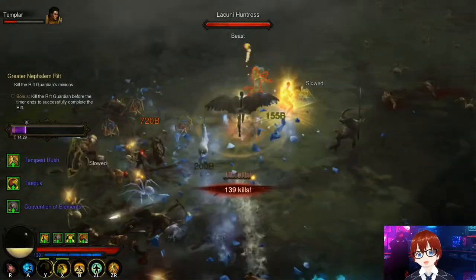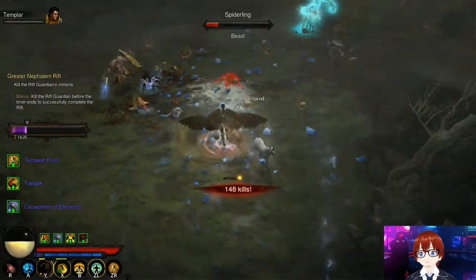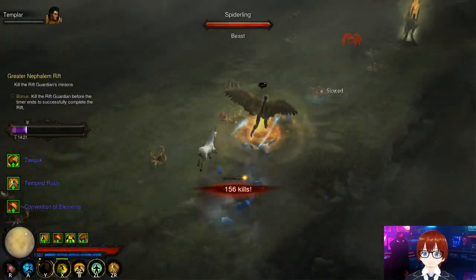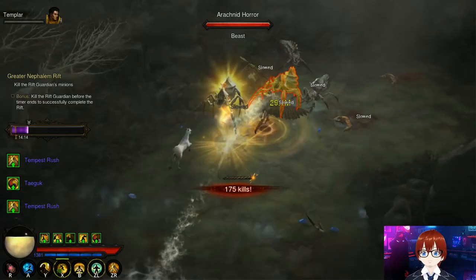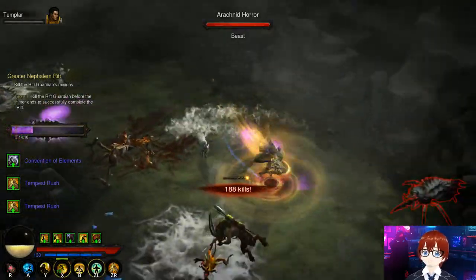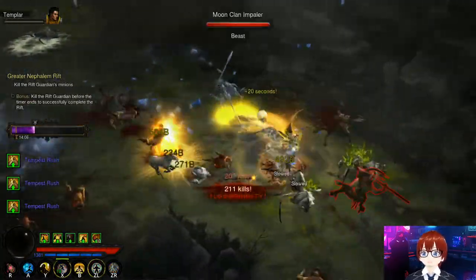This build burns through a lot of spirit because you're constantly resetting Sweeping Wind stacks. I recommend popping Epiphany whenever possible for fast spirit regeneration. Anytime you're very low on spirit while in Epiphany, use Crippling Wave — it will teleport you to the closest mobs and you'll recover a lot of spirit that way.